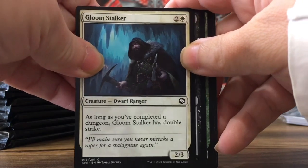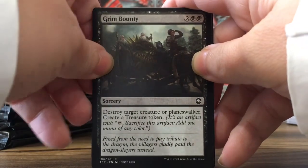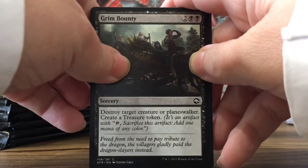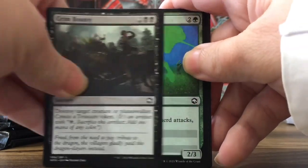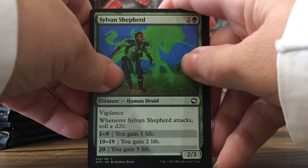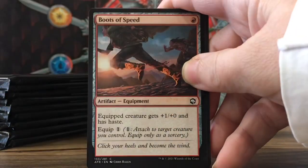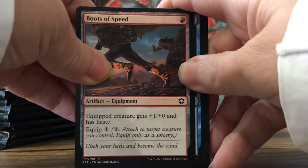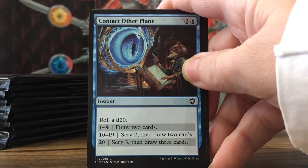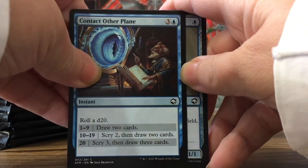Gloomstalker Dwarf Ranger — I always pick the dwarf guys when we play, my friends get pissed off. The Grim Bounty, sorcery. Sylvan Shepherd — I have to roll a D20 when he attacks, that's cool. Boots of Speed, nice equipment. Contact Other Plane, very cool.